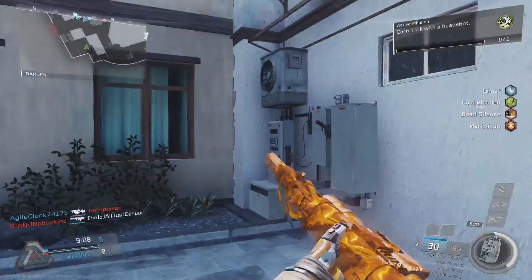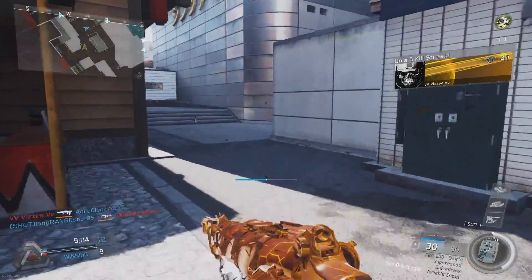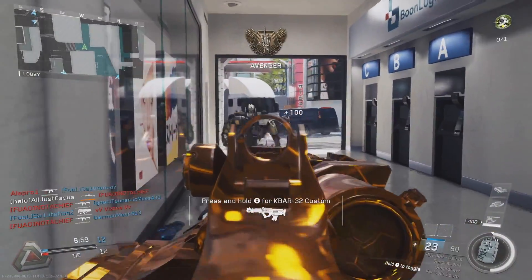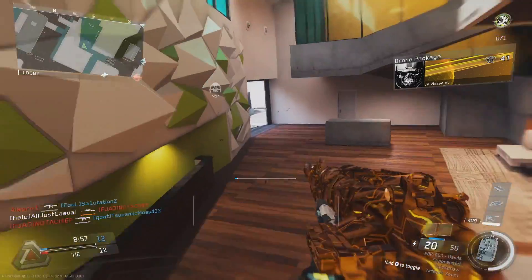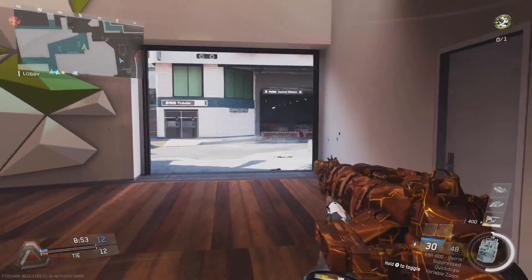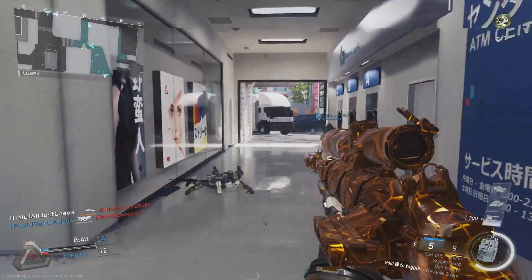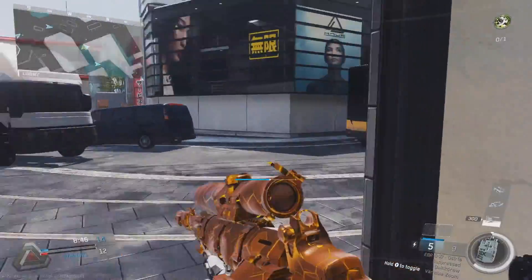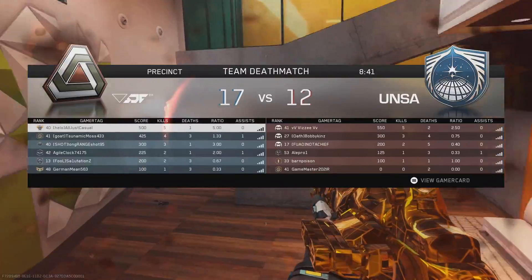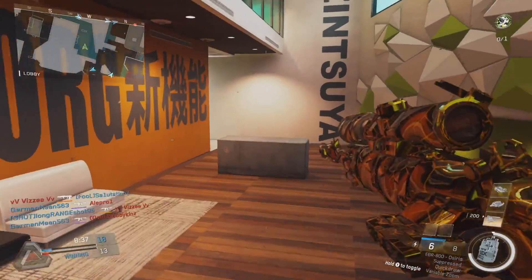Before we get into them, I want to talk about some of the base stats and how they are the same, so there's no confusion later on. They both deal 95 damage in sniper mode, plus the multipliers for torso or head shots. The aim down sights time is 250 milliseconds, and in assault rifle mode it shoots at about 630 rounds per minute, dealing 30 damage up to 35 meters and dropping to 24 beyond that — so it's a four to five shot to kill.